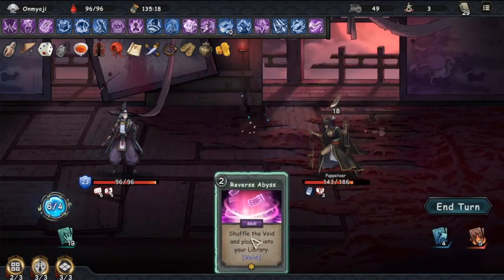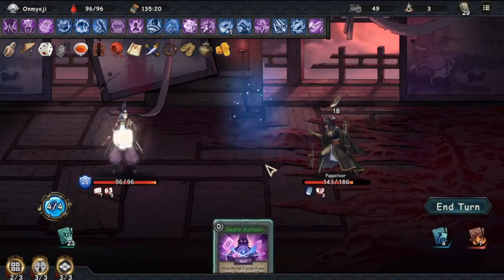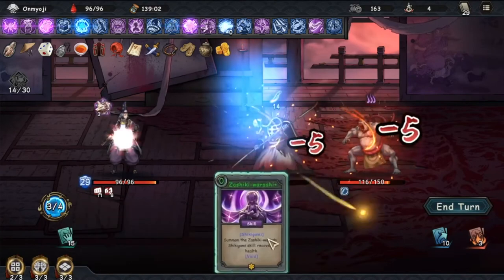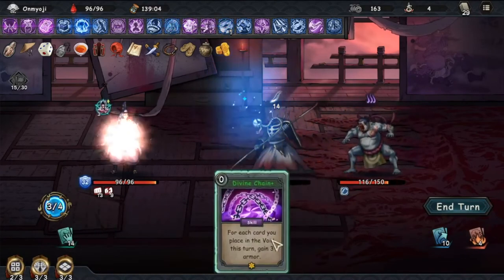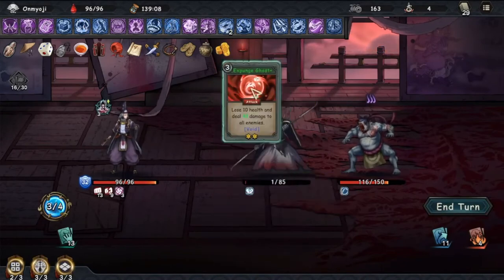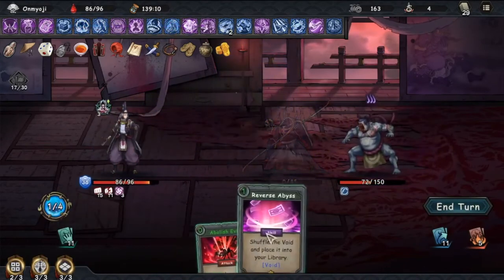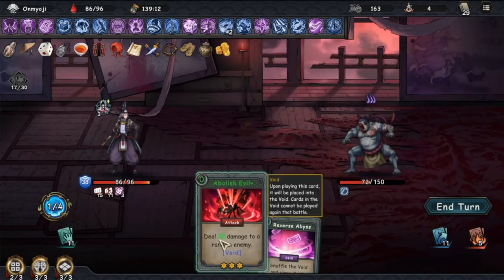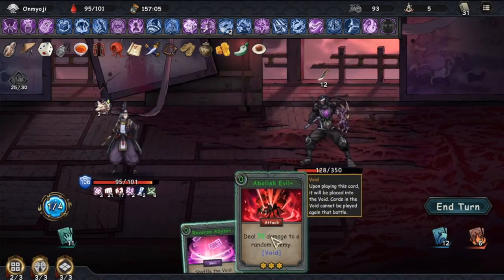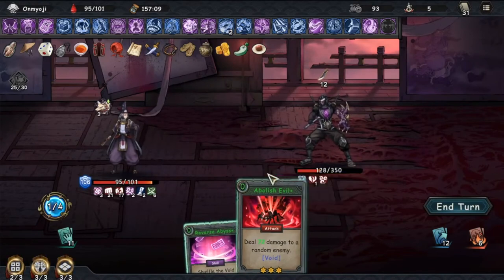Other cards that are non-essential but will always add to your build are the Shikigami cards. If you play Demon Strike cards, they will trigger your Shikigami dealing additional damage or healing you during your infinite turn. Shikigami cards will go into the void, meaning more free stacks of Strength, Armor, and card cost reduction. Remember that any damage dealt during your turn will add to Death Grasp, so deal as much damage as you can and leave Death Grasp at the very end. You can one-shot the final boss that way.